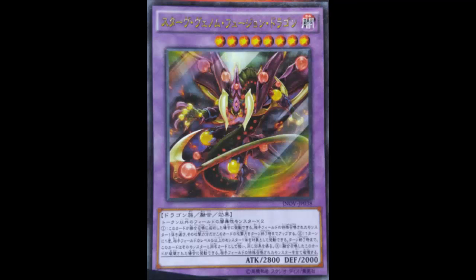Talking about this card fighting Crystal Wing: if Crystal Wing already used its effect and then you summon Star Venom, you gain Crystal Wing's ATK from the first effect, then copy Crystal Wing's name and effect with the second. So when you attack and your opponent tries to trigger Crystal Wing's effect, you negate it and destroy their monster, then swing directly for that 5800. That's a strong interaction.